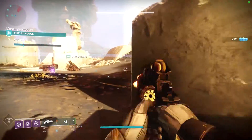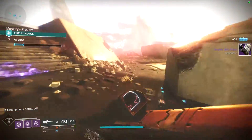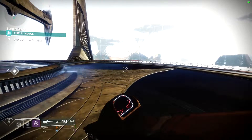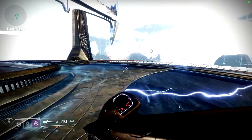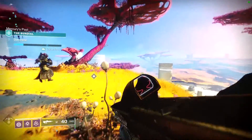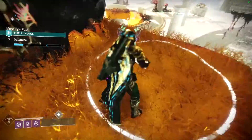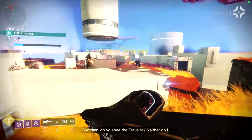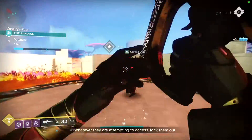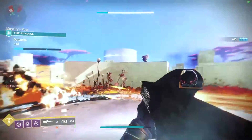So first of all, what we have available right now is a couple of new things. We have the Solar subclass update — each of the three classes had one of their subclasses reworked to give it a different playstyle or more options. We have the new Cecil Artifact, a new Maximum Cap — 960 for powerful drops and 970 for pinnacle drops. We have the Sundial, which is our new PvE mode, a new PvP map, the new Obelisks, which tie in with the Sundial, and our Season Pass which gives us immediate access to the new exotic Scout Rifle.